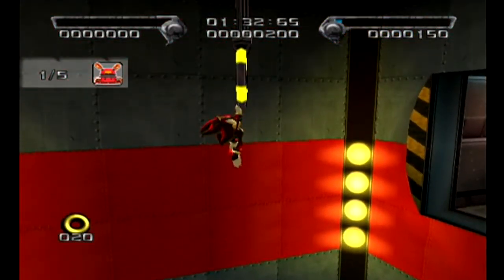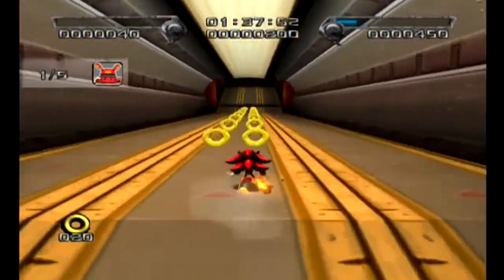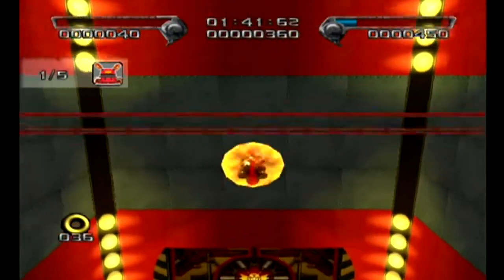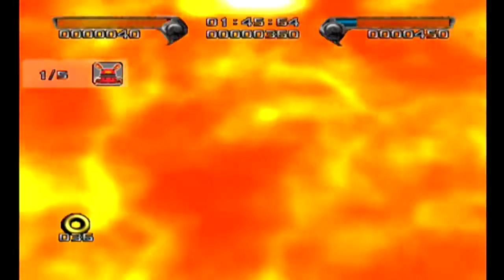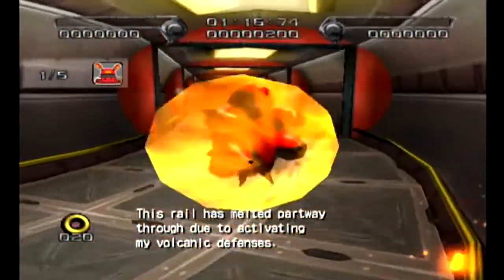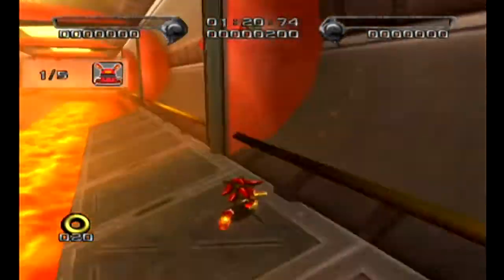Shadow must have really good upper body strength if he's able to hold on to that. Why isn't his chest buff like Knuckles? I guess it must be all that chaos energy or something. You can't do that trick on the lower platform, folks — it always has to be the very top platform where you can do that hold-up stick trick and avoid the lava.